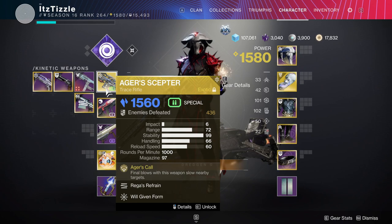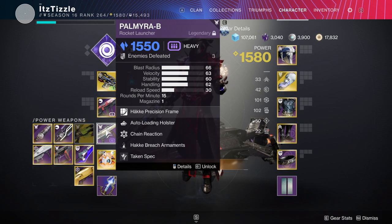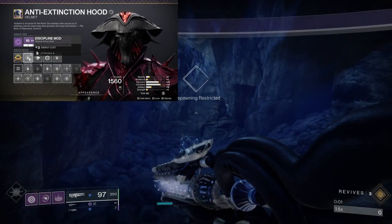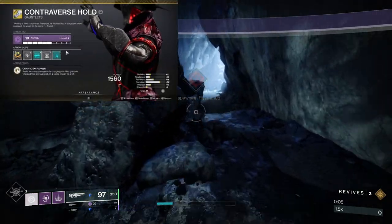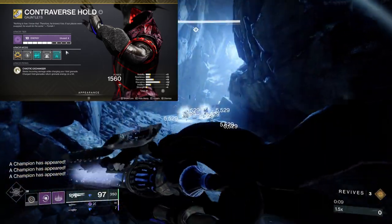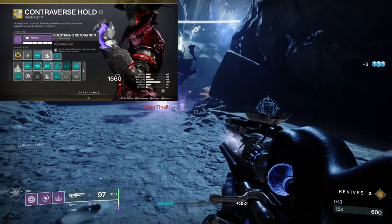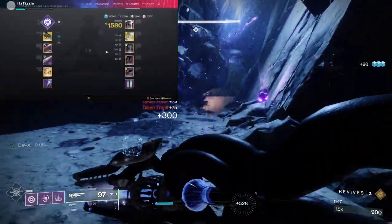We have the Void Pulse Rifle Last Perdition for the Unstoppables and Void Shields, and once again the Rocket Launcher Palmyra-B, but you should use Reed's Regret if you have it. On the Helmet we have Elemental Ordnance, Harmonic Siphon, and Rocket Launcher Ammo Finder. On the Gloves we have the Exotic Controverse Hold to get Grenade Energy back when we deal damage with our Grenade, which will help us always have a Grenade for add clear or Void Shields. We also have Bolstering Detonation for Rift Energy back when we deal damage with a Grenade, and Unstoppable Pulse Rifle.